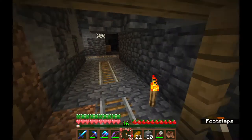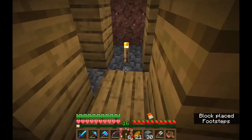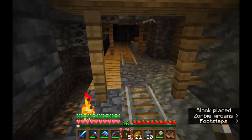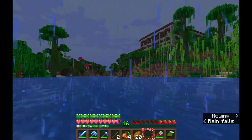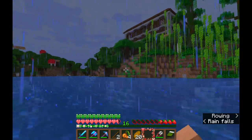I was trying to find a deep dark biome because I've never actually been able to find one. I know there have been people complaining that deep dark biomes are so common, but I can't find them — ever. I found a woodland mansion before I found a deep dark biome. Like, how does this happen?